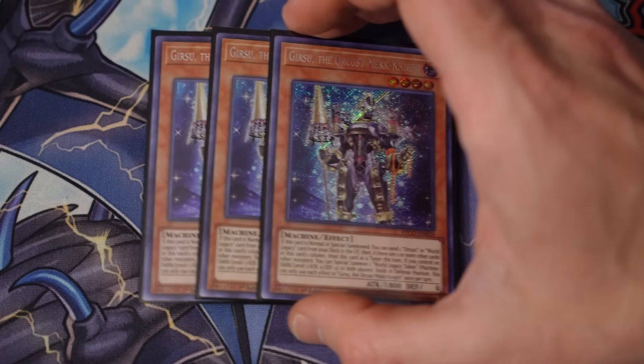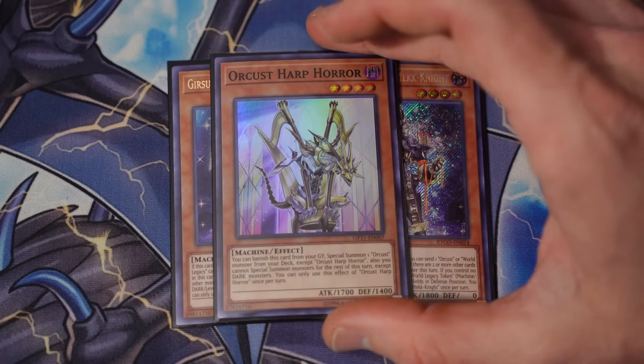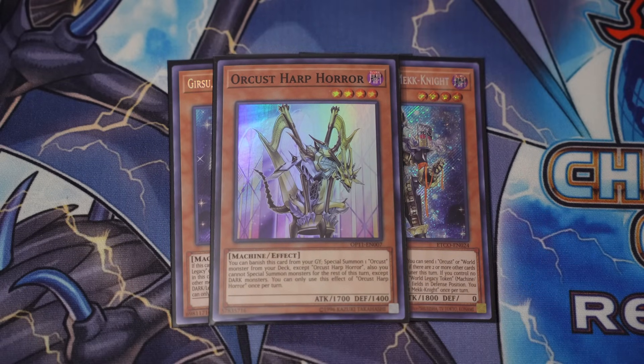Alright, starting things off with the main deck monsters, we got triple of the Mechknight Orcus Gearsu — your main stay normal summon, the most powerful normal summon in the deck, one card combo. He gets the ball rolling, paired with our friend HarpHorror, recently legalized. Of course, why would we not play this phenomenal monster? It really does take the deck from 0 to 100. The ability to special summon from deck is something that this deck truly needed to get back into its old ways.